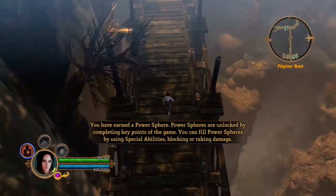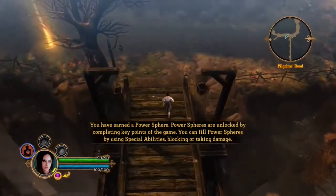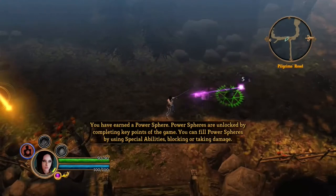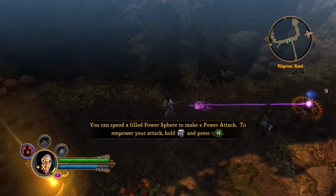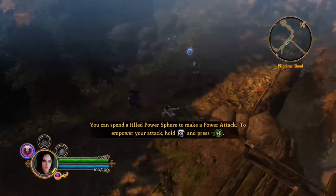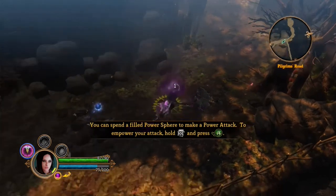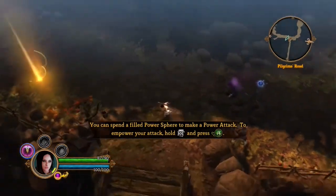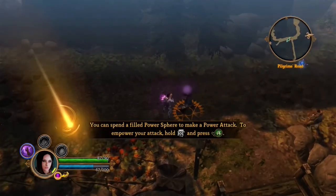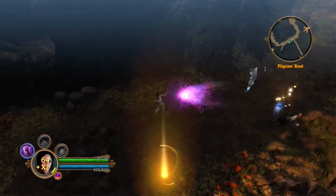Each character has two unique stances that they can use, and each of these stances give them unique abilities that are only in those stances. One of the nice things about this game is that you can easily flip-flop between the stances, which you can see in some of this gameplay here. This makes it very easy to react depending on what's going on, and use your various abilities, which you're going to be using all the time.